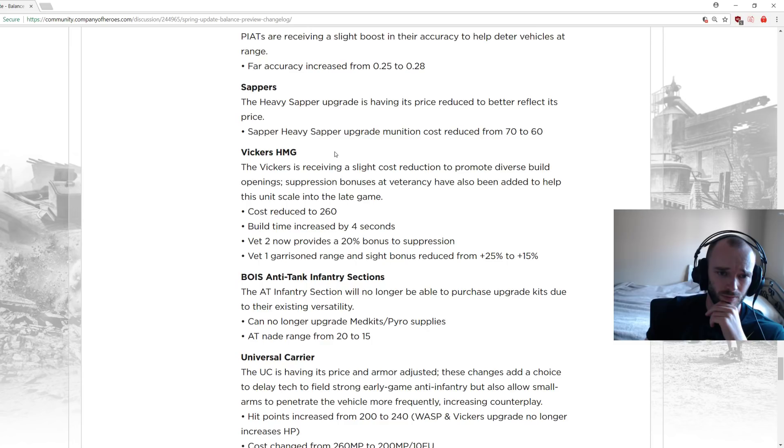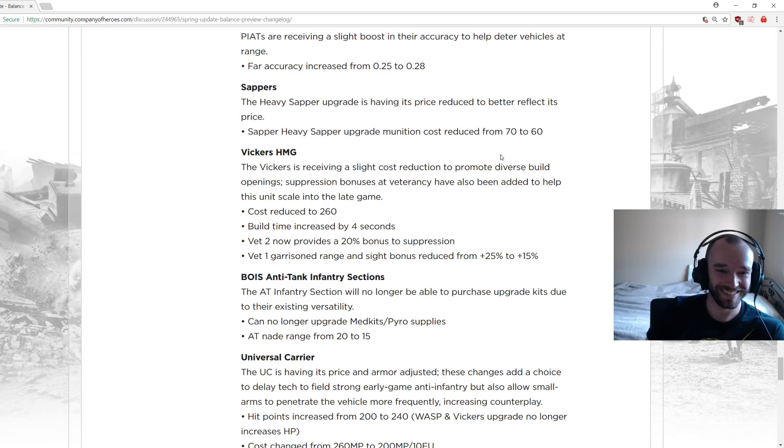Heavy sapper upgrade price reduced to better reflect performance, going from 60/70 to 60. They were talking about slightly increasing heavy sapper repair speed after the nerf last time, but looks like that change didn't make it through.